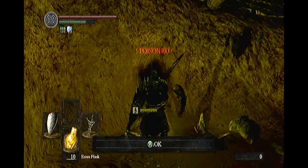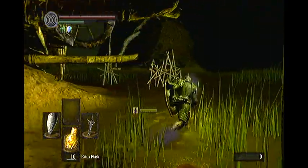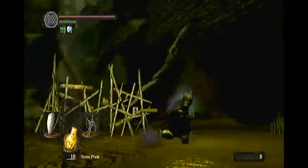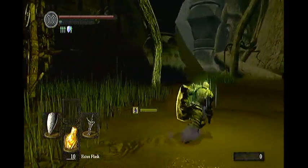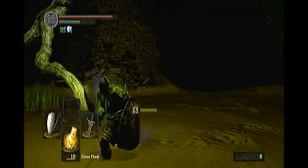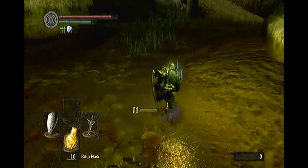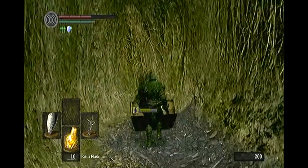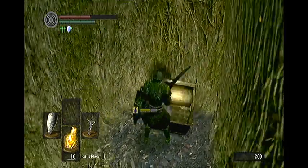Do not worry about poison as long as you've got your Estus flasks. You can find a large soul of a proud knight here. Now keep following this walkway around and just in the distance you will find a gnarled route leading upwards. Now that is your destination — that is where you want to head to.